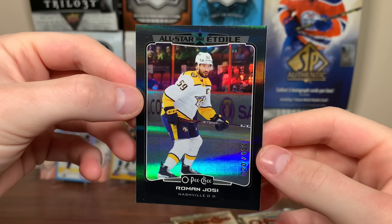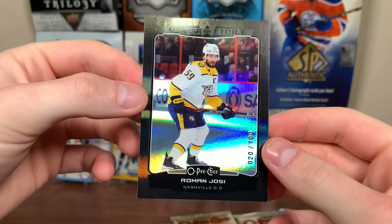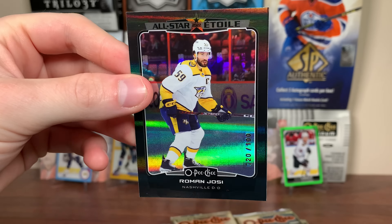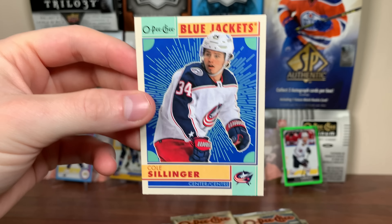First numbered card — Roman Yossi, All-Star, 20 of 100. This is a black foil, card number 530, one of the SPs. Decent design there. Not sure what to think about the foil — I actually wouldn't mind if it was just paper and left all the foil stuff to Platinum. Here's a retro card — nice looking retro, I don't mind that at all. Good design quality on the cards.